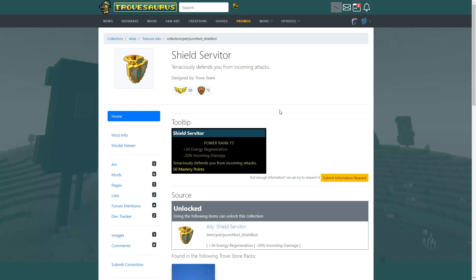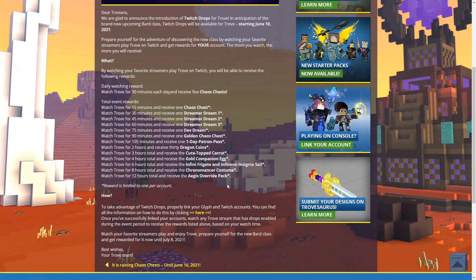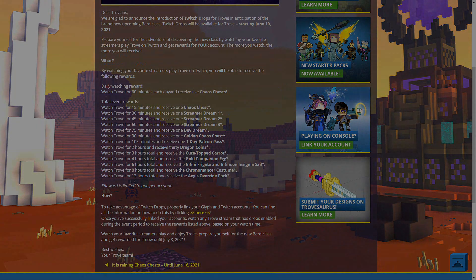All of these rewards can only be obtained once per account. Once you've earned them, just log into Trove and they'll be waiting in your claims menu. All you have to do is keep watching streamers to collect all the rewards. The link to connect your Trove and Twitch accounts is in the description below. Good luck getting all the rewards — it's really nice that they added this Twitch drops system.